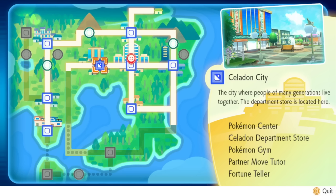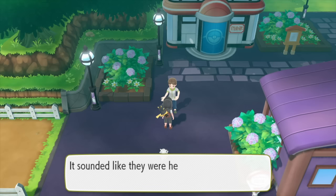Hey everyone, welcome back for more of our Pokemon Let's Go walkthrough. I'm going to take you through how to get past the giant ghost in Lavender Town's tower. The place you're aiming for is Celadon City, which you'll get to to the west of Lavender Town.